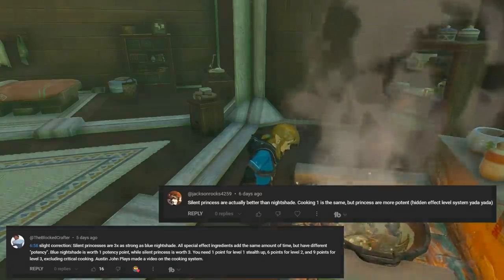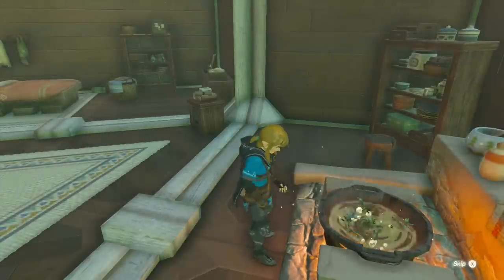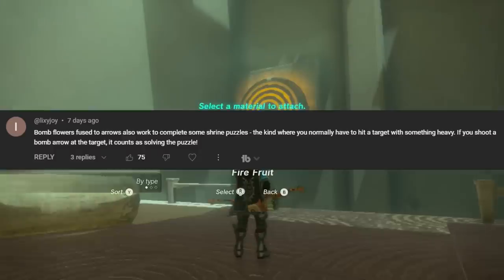The Blocked Crafter and Jason Rocks pointed out how Silent Princess is stronger than Blue Nightshade when cooked, which I missed because I usually only cook one item at a time for testing. It is indeed more powerful than Nightshade.